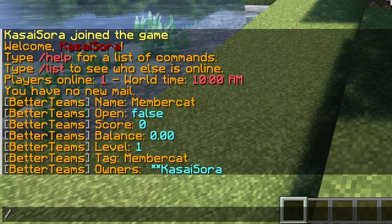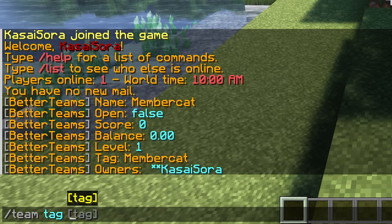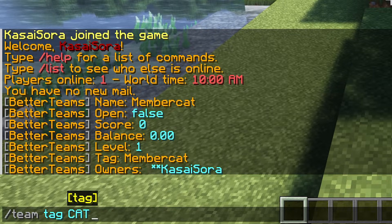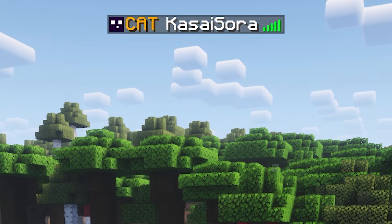So about the tag — if you want to change it, you can simply type slash team tag, and after that, the new tag you want to assign to your team. In my case, I'm going to go for CATS, all in caps. Press enter, and there we go. Now I don't have MemberCat in front of my name, but just simply CATS, which in my opinion looks a lot nicer.